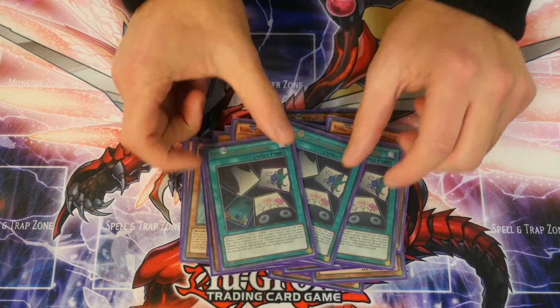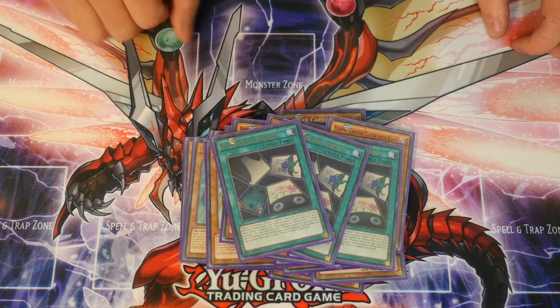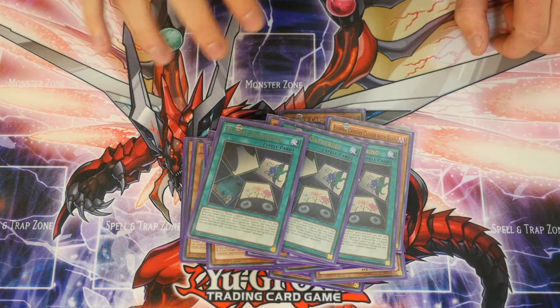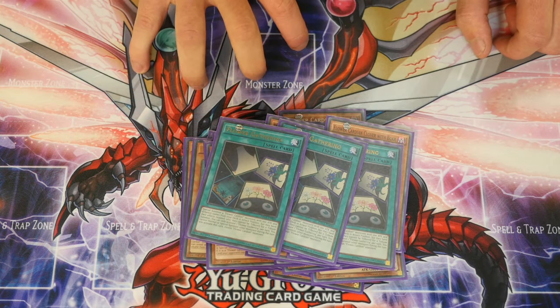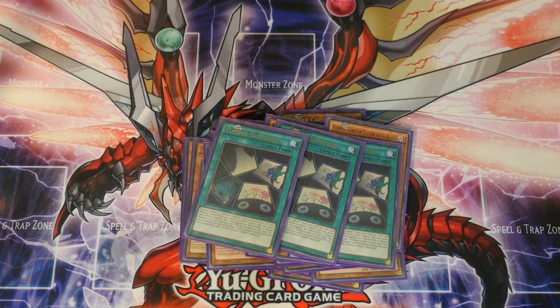Onto the spells — Flower Gathering, three of. If you don't see Pine or Cherry Blossoms with Curtains, Flower Gathering is your best bet to open with. You special summon four Flower Cardian monsters with 100 ATK with different names from your deck in attack position; their effects are negated and they cannot be tributed for tribute summon. You can only activate one Flower Gathering per turn, and you cannot normal or special summon other monsters during your turn except Flower Cardian monsters. The tribute is a tribute special summon, not a tribute normal summon, so this card gets around it — still your best opening.